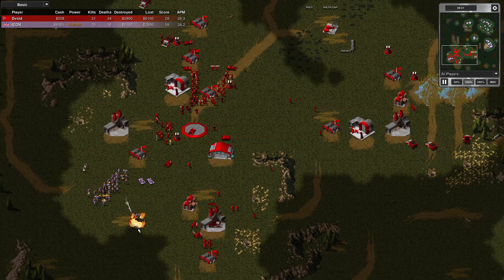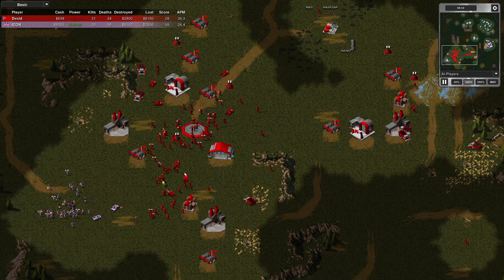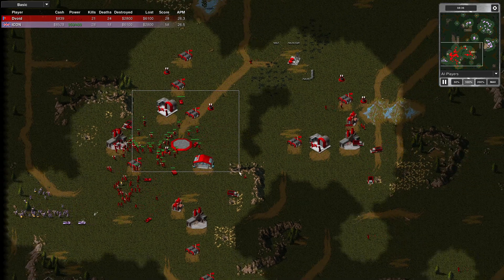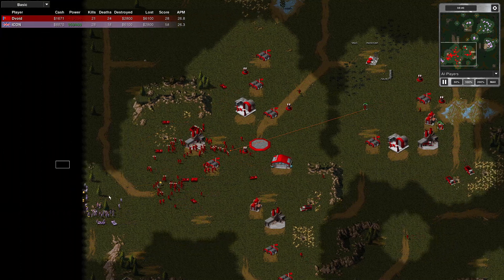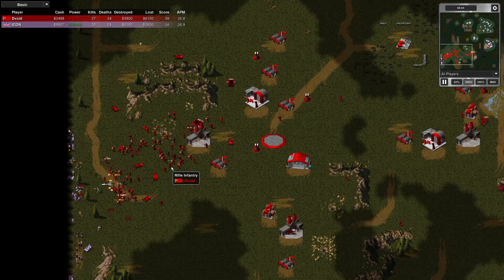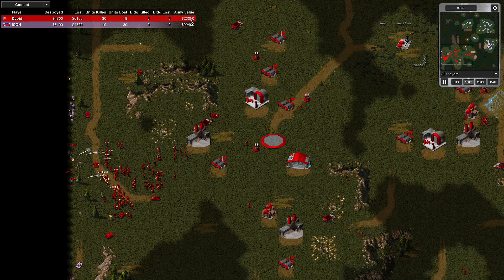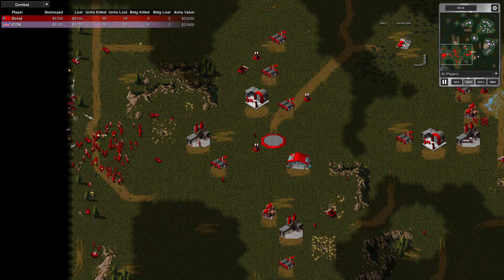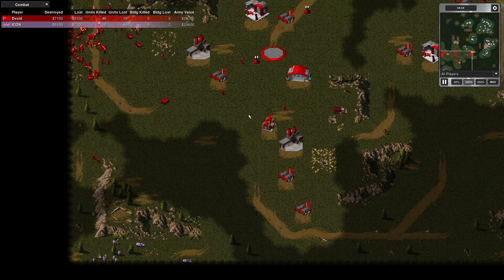He's destroyed a second power plant and is backing away, because he knows my response is here. I saved my APC. I should get half of this force and send it over there, but I thought it was a substantial force so I wanted to make sure it was dealt with. I'm at 23,000 army value; my opponent's at 22,000. I've wiped most of that out, although a small group did make it out.